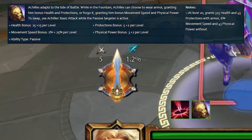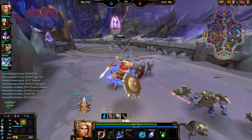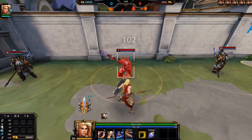With his shirt off, Achilles gains 1% movement speed at level 1, scaling to 6% at level 20. With less weight attached to him, Achilles also gains 3 power at the start of the match, scaling to 43 extra power by the end of the game. This passive is not looked at by enough players and it is what makes Achilles so good.